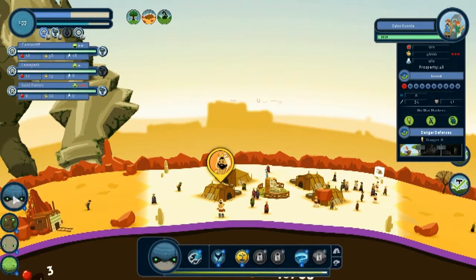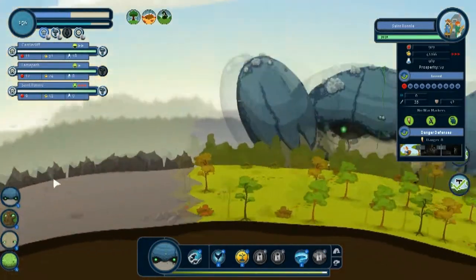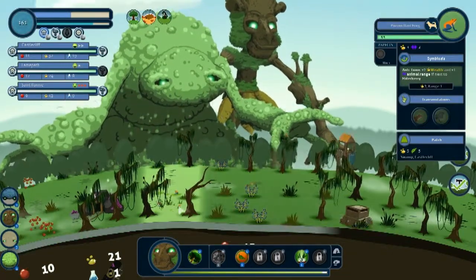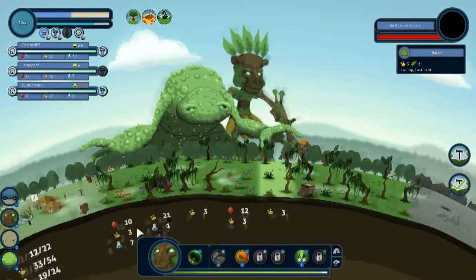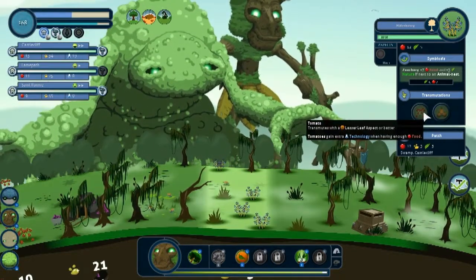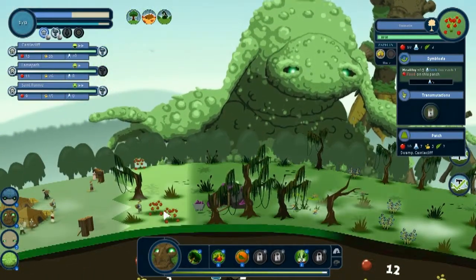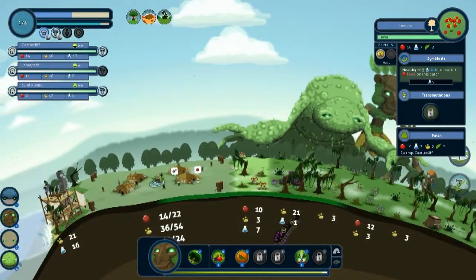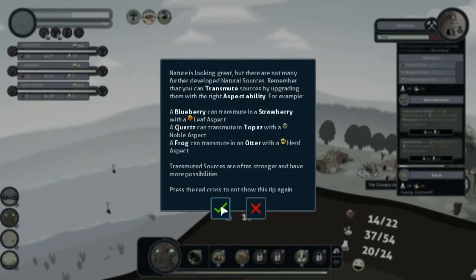Ocean guy, you're getting him — yeah so you get him. What are these elderberry? Good, you expanded — so now we need tech. What is tech? Pineapple with lesser fruit — but I need tech. Tech comes from tomatoes but tomatoes only has one tech, seven tech — that gives him 16. What does your project need? Nature is looking great — there's not many further developed natural resources, remember transmute. Topaz frog and otter — I don't have herd aspect, I don't have noble aspect, I have leaf.